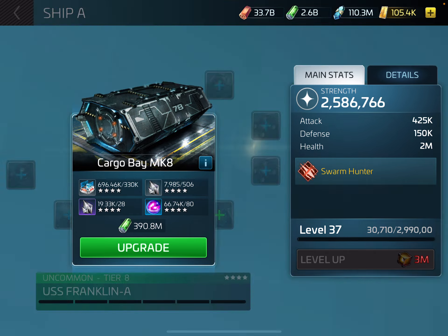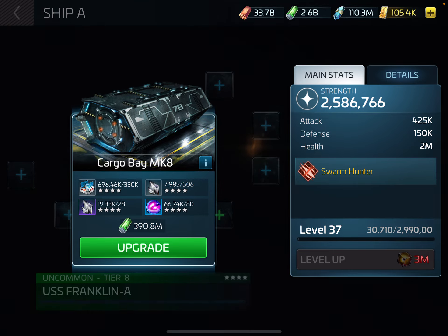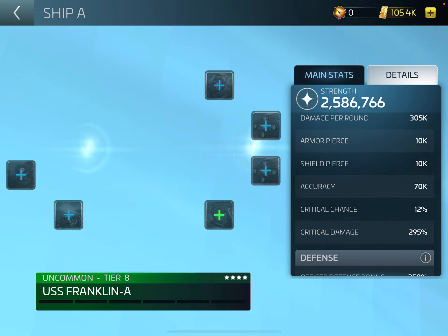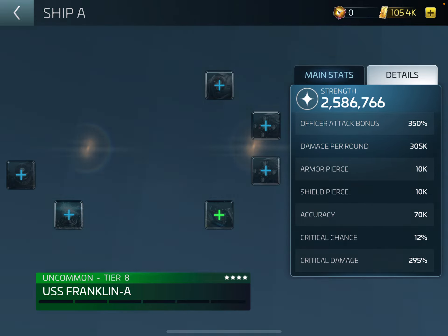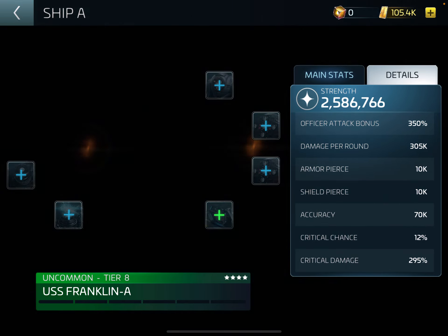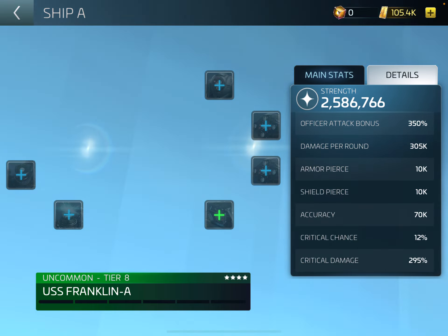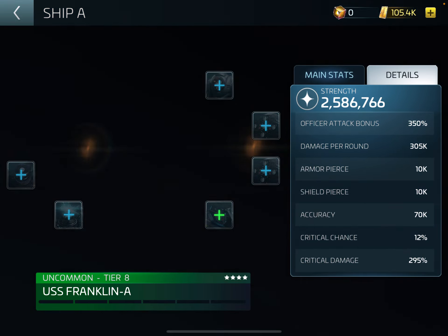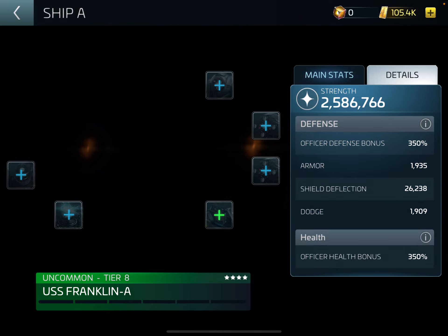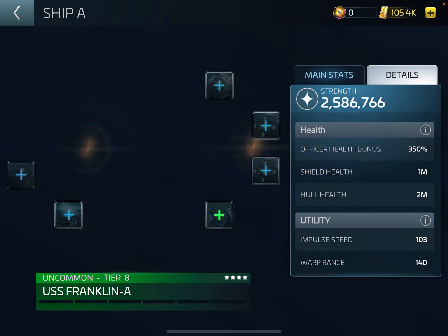I could upgrade the cargo bay if I wanted to, but there would be no need - it would just bring up the cost of repairing the ship, so that's always the last thing I do. I have been doing a lot of the upgrades for the research so it may make a bit of difference, but at my level and research levels, this is what the ship is at the moment. We'll go through the crew once I finish this - this is with the crew I have on there at the moment.